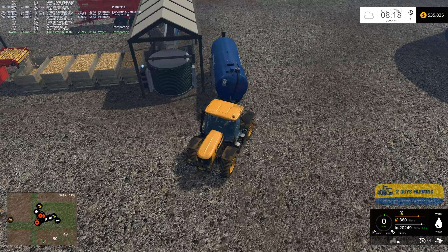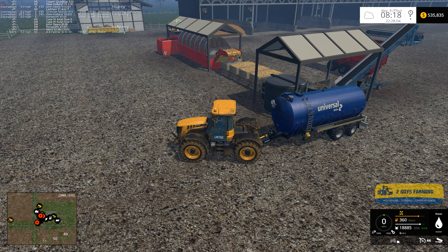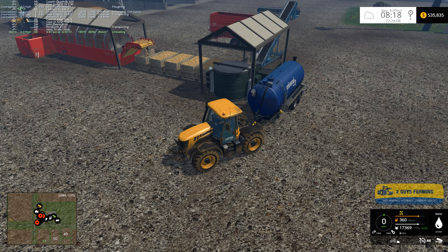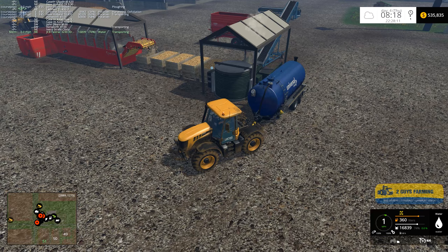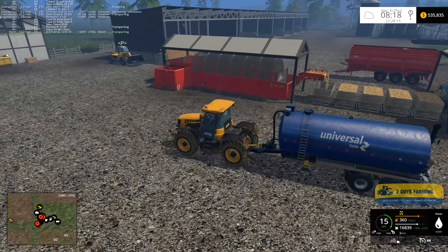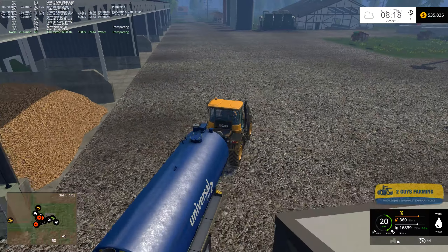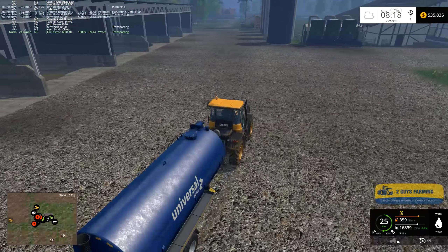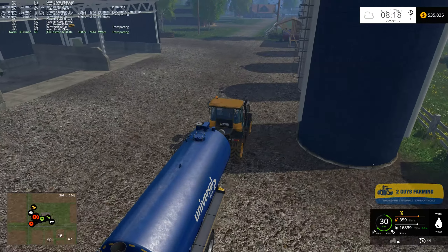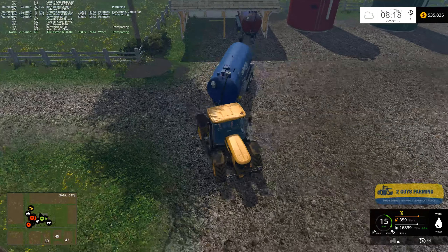Now we're going to drop some water in here for the steamer - this will probably take a little bit more than the washer. The key is we always want to keep these topped off because we want to keep the operation constantly going. We'll top the fuel off too - it doesn't need much but might as well do it while we're at it.